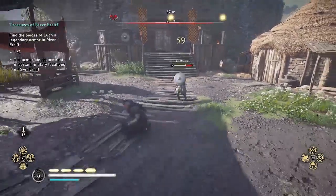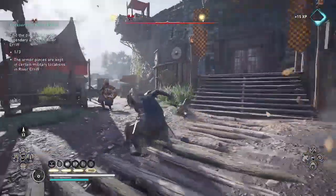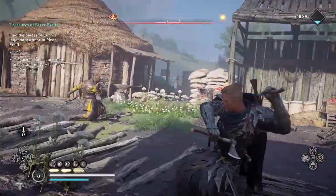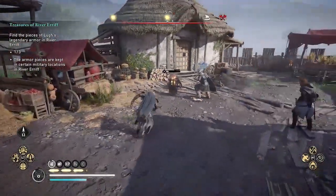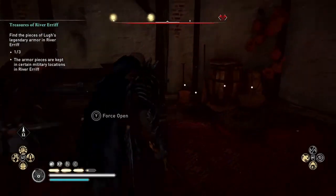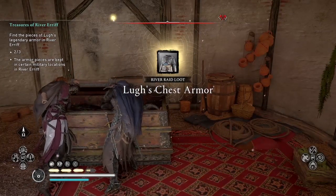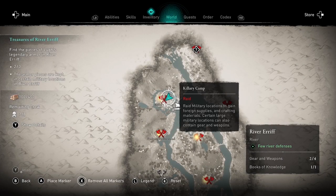The next place where you'll find a gear piece is Killery Camp, where I'm at now. I'm using Throwing Axe Fury to take out these enemies — it's one of my favorite abilities, especially on river raids against multiple targets. I opened this chest with my Jomsviking and found the chest armor — the torso — here at Killery Camp. You could also find the bracers or the pants here.